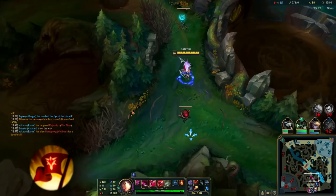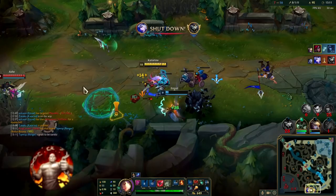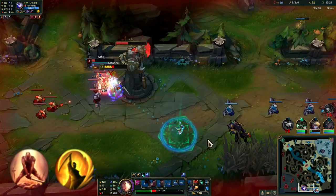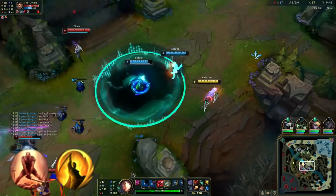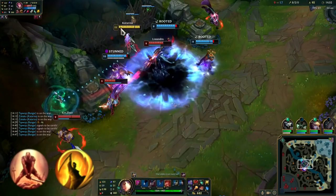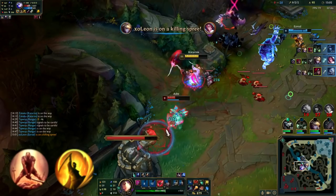Going down the tree, we have Triumph, which synergizes really well with Conqueror because it helps you heal more on top of the healing you already get. Legend Tenacity, just because tenacity is always nice to have and the other two runes in this tree aren't really that useful. For the bottom tree, you can either go Last Stand or Coup de Grace. As Katarina, you get focused, so you're often in a scenario where you're low but have to keep fighting. Last Stand fits the Conqueror playstyle where you're healing to stay alive and hovering around low health a lot — and you're basically getting rewarded for it. I'd say Coup de Grace is more consistent, but Last Stand is just cooler.